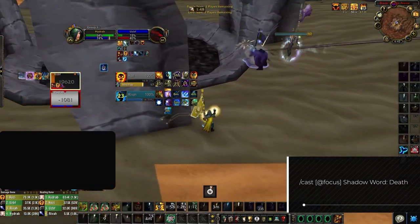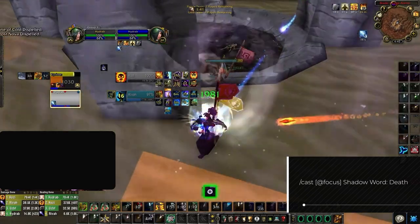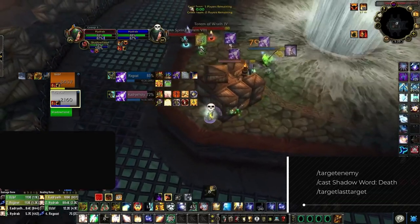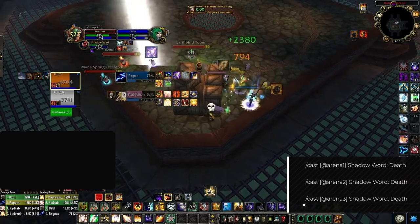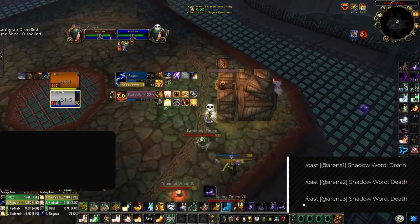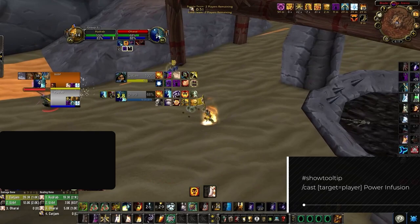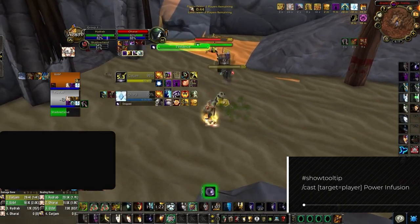There are a few ways to deal with targeting for Shadow Word: Death. One way is a cast-at-focus macro — the drawback is it forces you to always have the player whose CC you're trying to break on focus. Another way is a target scan macro that casts Shadow Word: Death on the nearest enemy — easiest solution, but you might break a CC accidentally if the nearest enemy is in one. The final and best solution is arena123 macros, which let you choose exactly who to cast Shadow Word: Death on without actually targeting them — the main drawback is you'll need a lot of keybinds. For Power Infusion, we recommend a macro that casts it on yourself so you don't have to manually target yourself while spam healing your teammate.